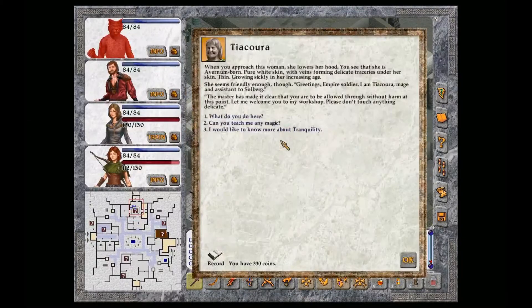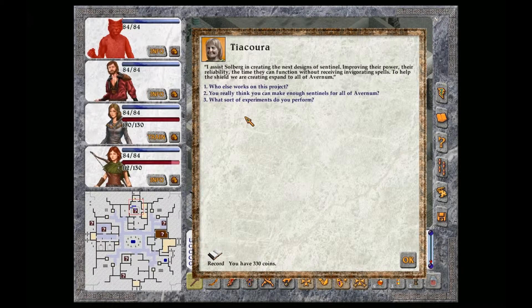Okay, that's the delivery entrance. Please don't touch anything delicate. What do you do here? I assist Solberg in creating the next designs of Sentinel, improving their power, their reliability, the time they can function without receiving invigorating spells, to help the shield we are creating expand to all of Avernum.